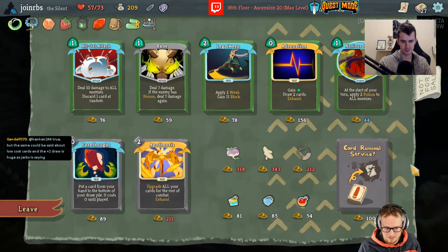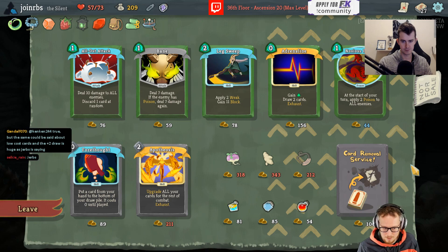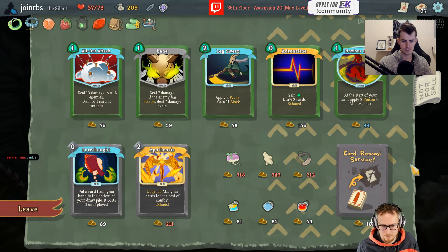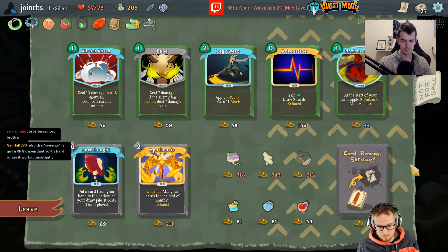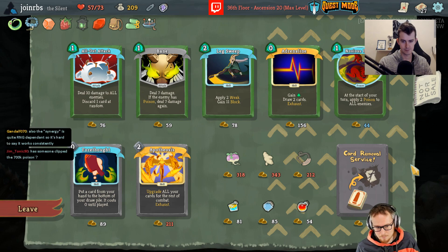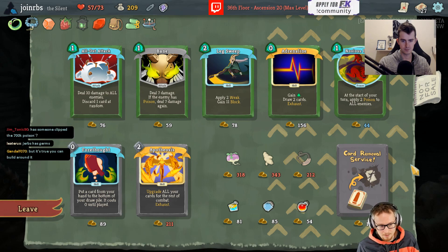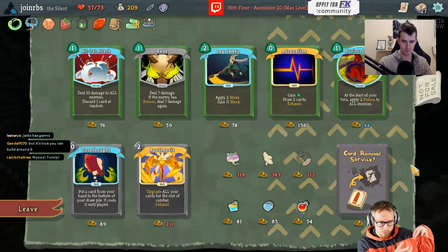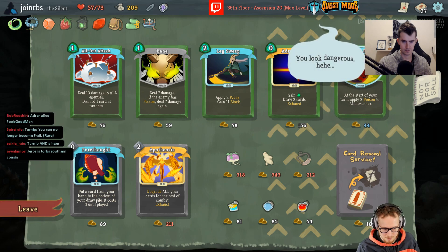I think Sneko Eye is really strong at ascension 15 and below. If you're not taking it there you should try it out, because the deck you end up with is just powerful. It's strong and more consistent because you're drawing seven-card hands instead of five. The closer your deck is to a mix of equal components, the easier it is to draw the wrong stuff.